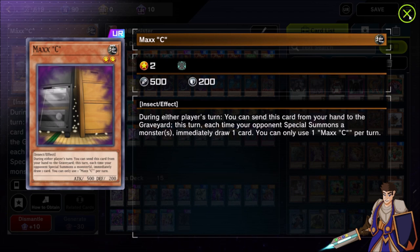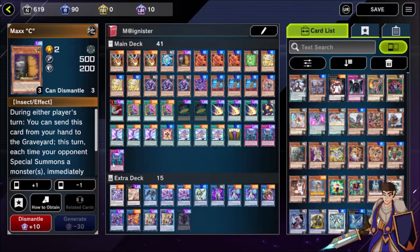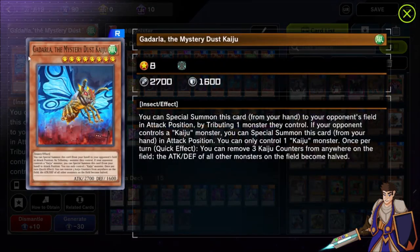The intention of the deck is to go second, so you're not going to be using Maxx 'C' to protect your Arrival boards the way most modern decks would. I'm looking forward to just comboing off, so I need board breaker cards and Maxx 'C' is not one of those. My Kaijus - it also has to be the Wind attribute Kaiju specifically, because of Barrier Statue. If you play any other Kaiju and they have Barrier Statue, you can't play the Kaiju.